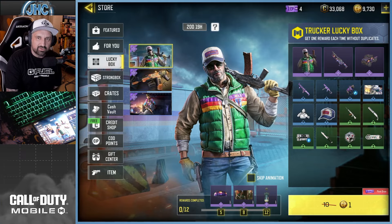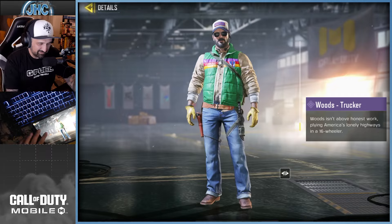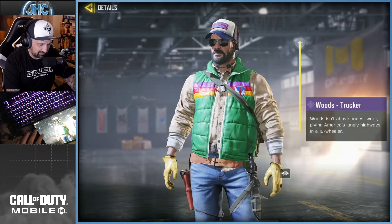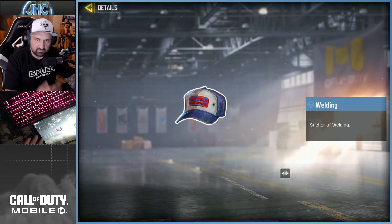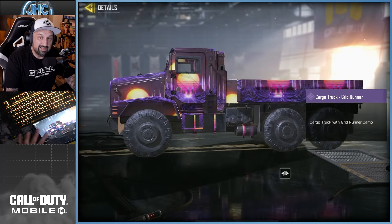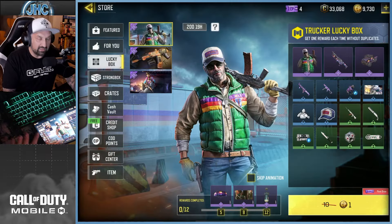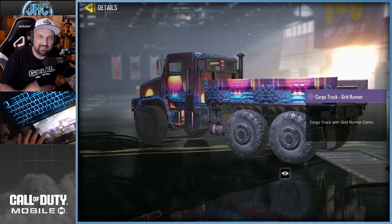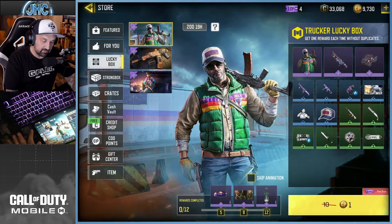So yeah, it's a lucky box - the Trucker Lucky Box. We got Baker Biker before, now we got Woods Trucker. It's just a cool skin man - the blue jeans, the brown boots, the gloves, just cool colors. I really dig that one. Look at the cap too - there's a sticker that says 'Welding.' There's a cargo truck but it's the Grid Runner skin, which is not exactly what I'm looking for. I wish we had a generic delivery truck or something - like a bread truck - it would be a perfect combo for that skin.